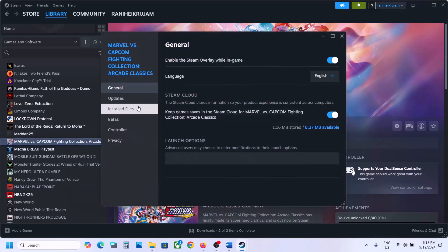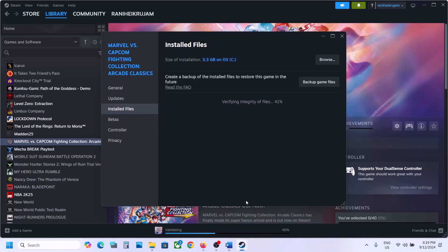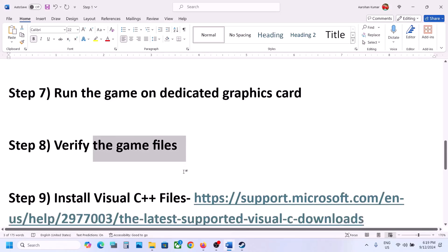The next step is to verify the game files. Go to Steam, right-click on the game, select Properties, go to the Installed Files tab, and click on 'Verify integrity of game files.' Once verification is 100% complete, launch the game and check.